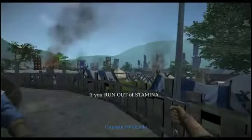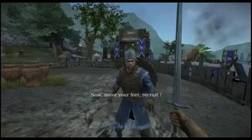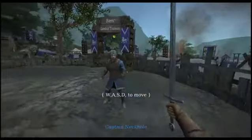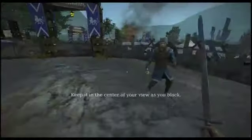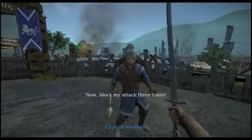If you run out of stamina, you won't be able to block or attack. Now, move your feet, recruit. To always effectively block, make sure you are looking right at the tip of your enemy's weapon. Keep it in the center of your view as you block. Now, block my attack three times.